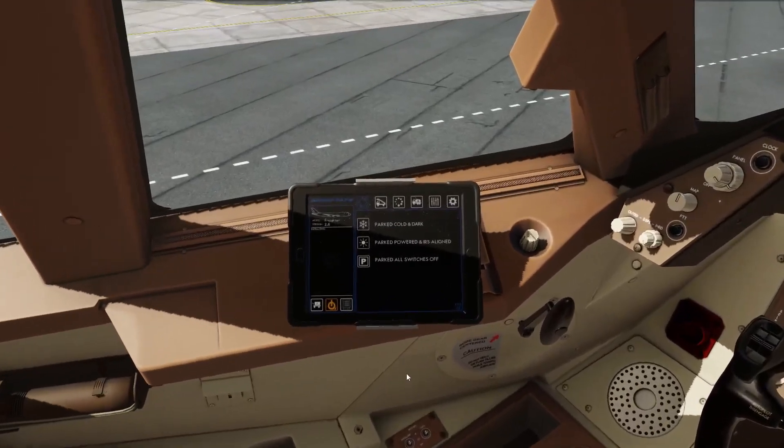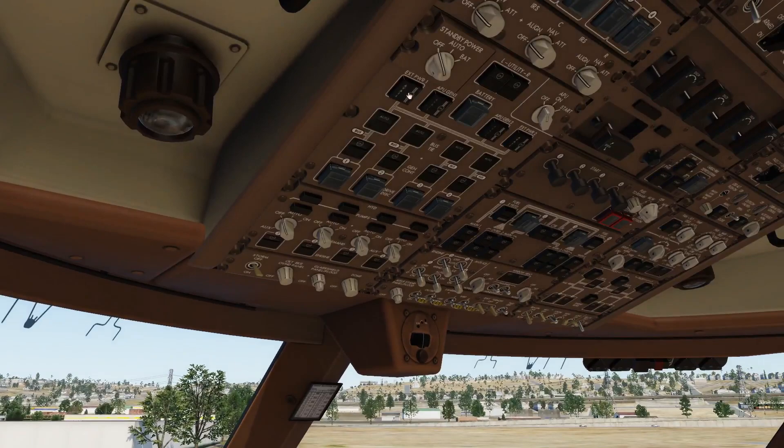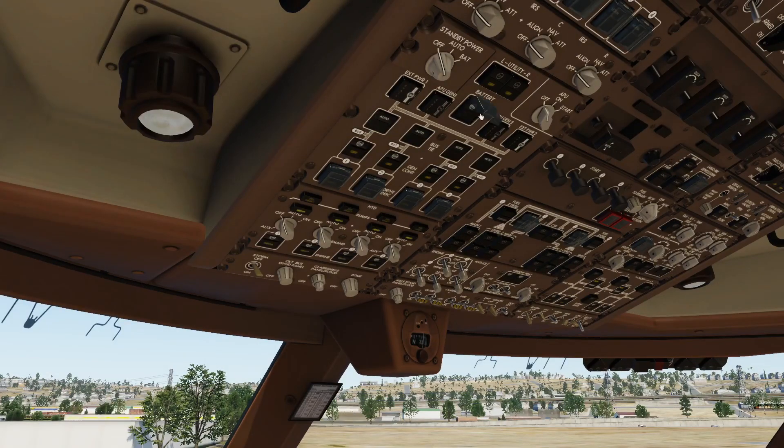First thing you want to do is go over here to the ground power unit on the overhead panel. Go external, external, battery, utility, and then standby and start your APU.